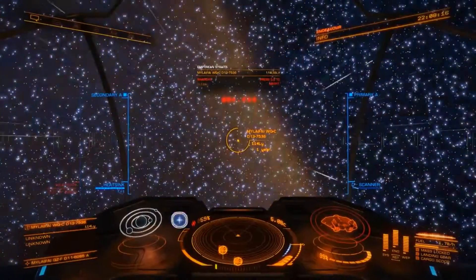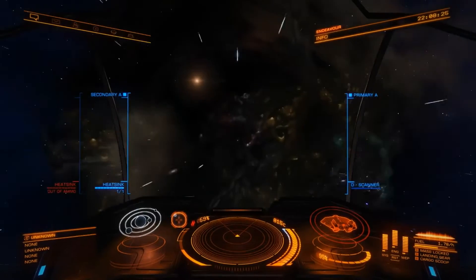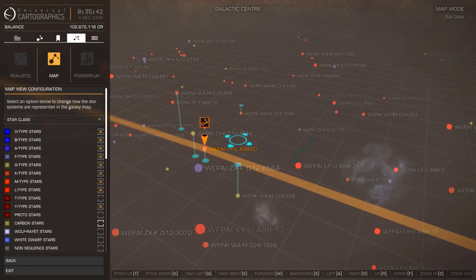Another thing one tends to learn about with Elite Dangerous is the placement of brown dwarf stars. Sometimes, when moving between clouds of stellar gas and dust, one will encounter a lateral cloud of brown dwarves, making them unable to refuel for long periods of time. However, when these clouds are encountered, one simply needs to go off-route and jump up or down relative to the galactic plane, and they will find more fuel stars. This is because the lack of mass in the area causes most of the stars to form without the necessary materials to begin hydrogen fusion.